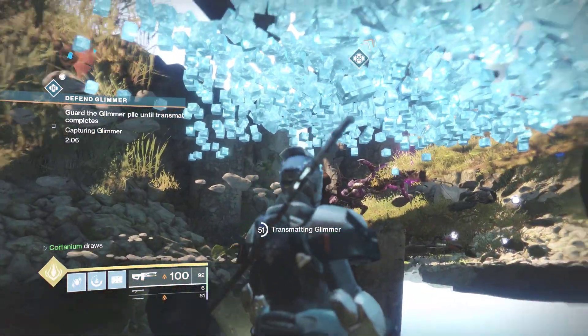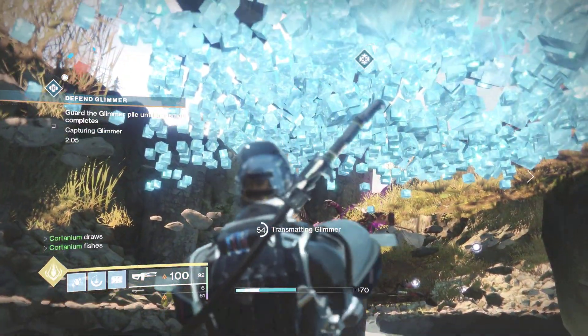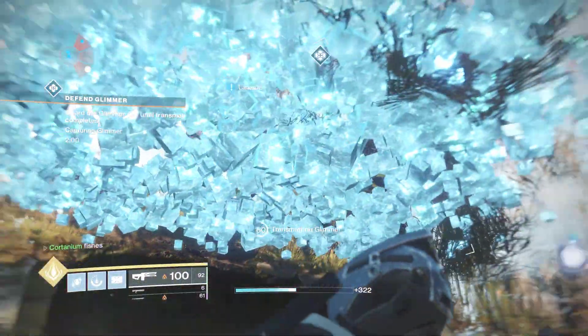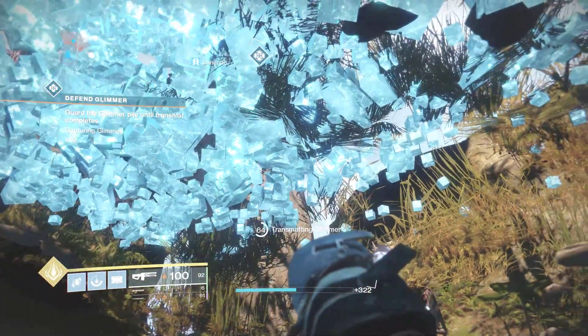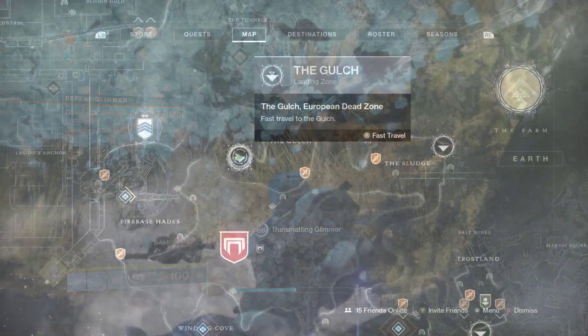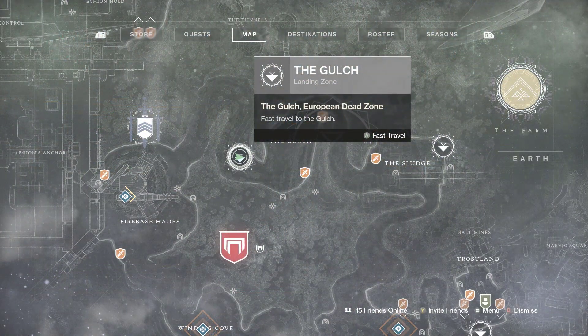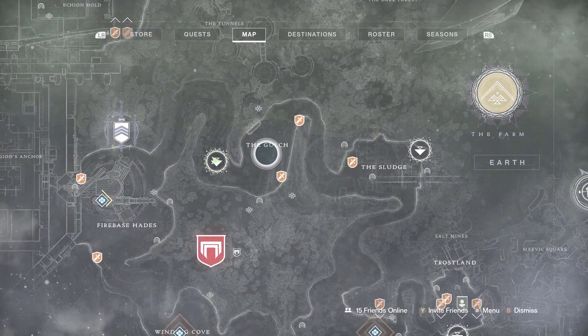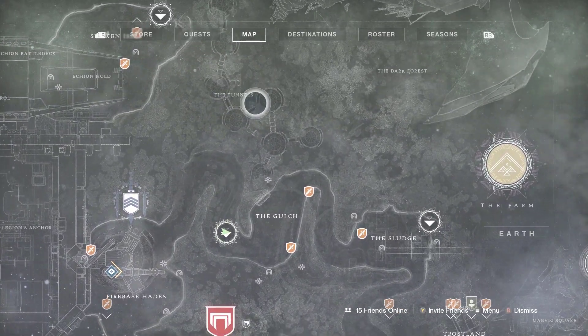We're underneath the map again, helping out our friends with another public event. We're underneath a glimmer pile this time on the Gulch in Destiny 2, helping out from underneath the map. I've also figured out how to actually shoot enemies from underneath the map, and I'll tell you guys how to do that later in the video.